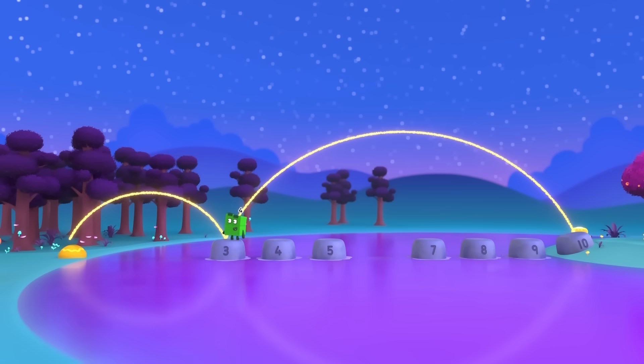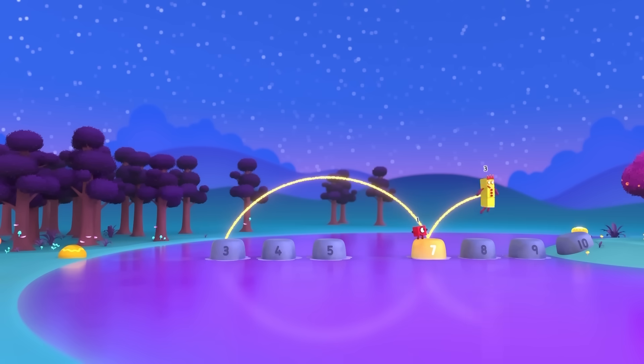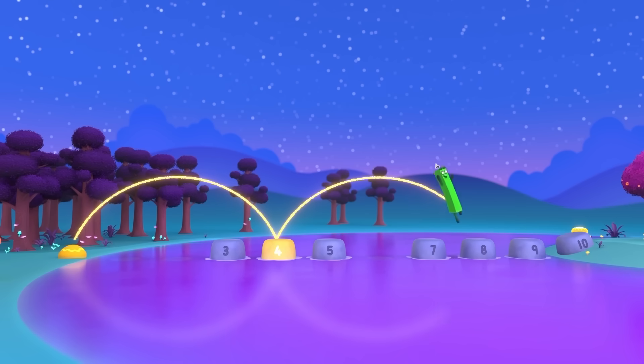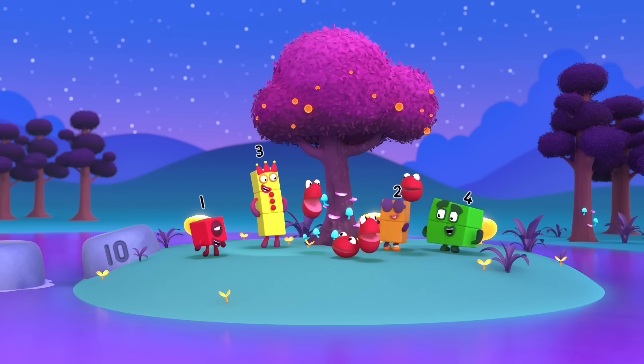I've got this for... This is stone 3. If I jump 4 spaces that way, that's 3 plus 4, and that equals 7. And 7 is safe too. And then that leaves... one jump of 3, or 3 jumps of 1. Yay! Our turn. 4, 8... We made it! Woo-hoo! Picnic! Picnic!